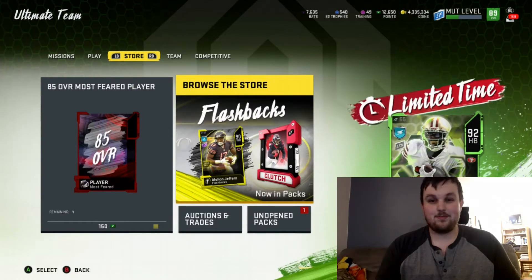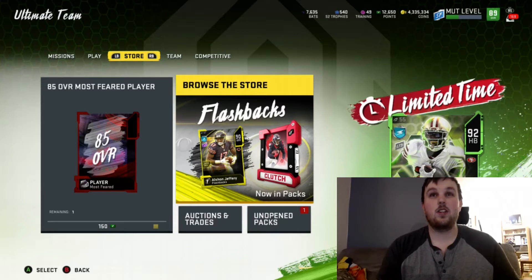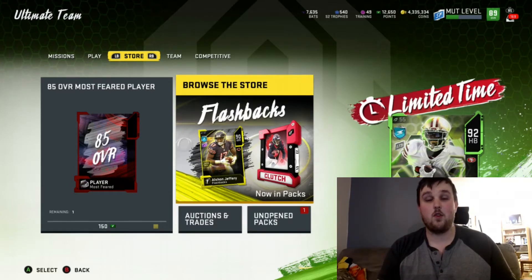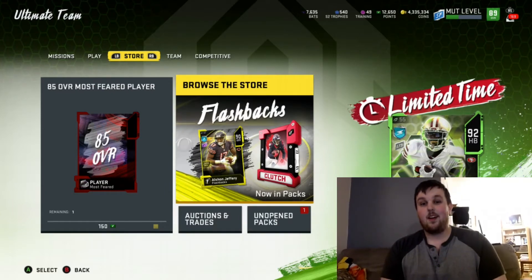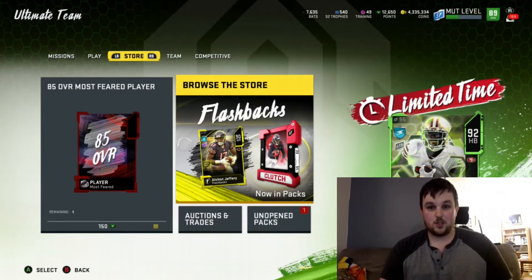For everyone else, time to reopen some Team of the Week packs. We do have LTD Tevin Coleman packs, which is very exciting — 92 overall, he had four touchdowns and 105 total yards. He deserved it. He's not the greatest card, but if you've got a 49er themed team or a Falcon themed team, he'd be a good running back for you.